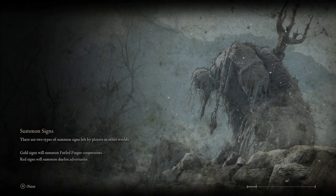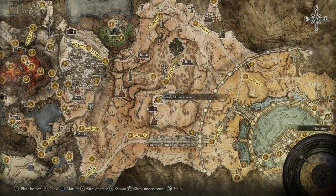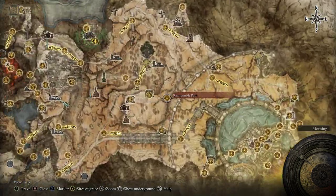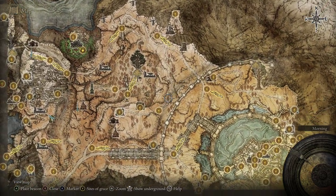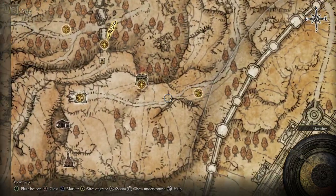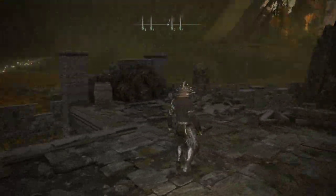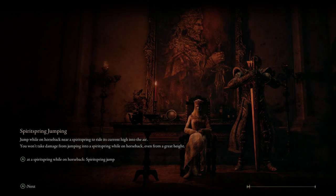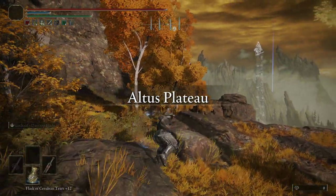Now we're heading over to the Rampart Side Path here in Altus Plateau. To get here, you can just head up the road, up and around just like that. Then we need to go up to the top of this cliff, so we're just going to go right around and right up.